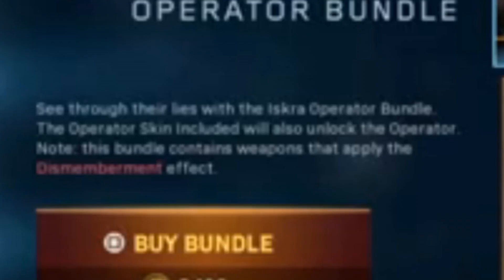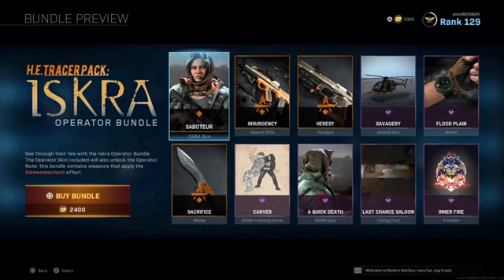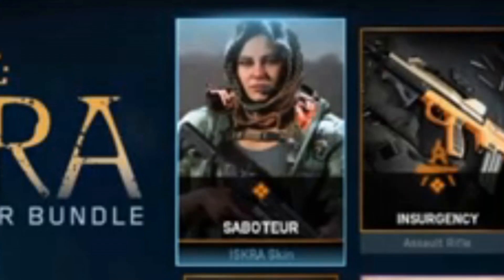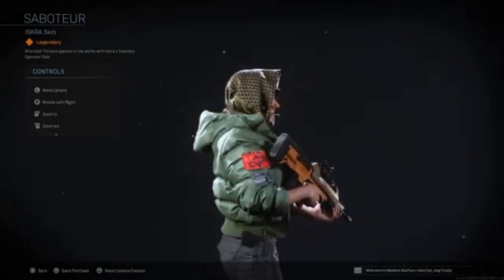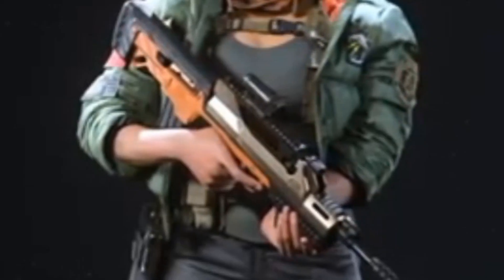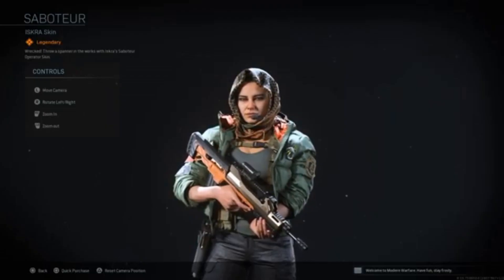This whole bundle contains weapons that apply the dismemberment effect. I don't really know what the dismemberment effect does but it should be pretty cool. Starting off the bundle we have the Iskra skin, obviously it's in the Iskra bundle for a reason — it's called Sabator. This skin actually looks pretty cool. I do like how she's holding one of her gun variants in her hand.